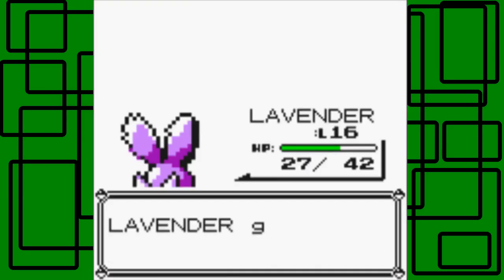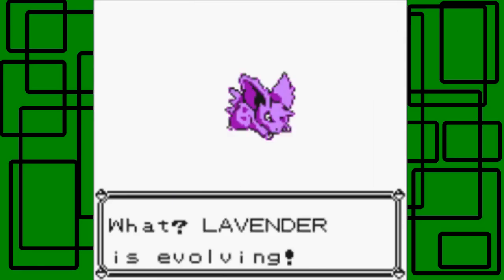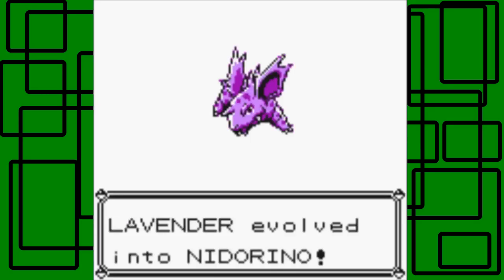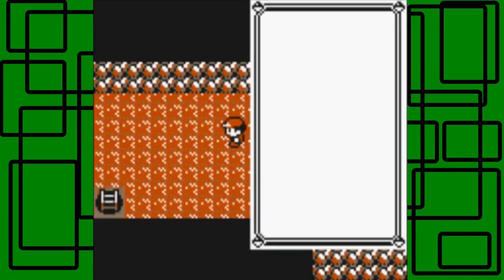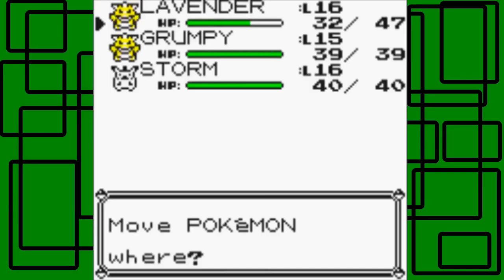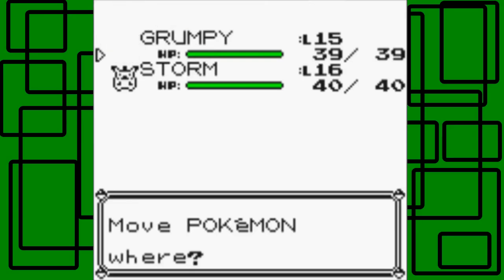That was a Zubat, but Lavender reached level 16 — it's going to evolve! Yes, Lavender is evolving. Boom! Lavender evolved into Nidorino! Nice. Although I am still looking for a Paras and a Clefairy. I'm going to catch Paras because it can learn Cut as an HM Slave, and Clefairy can learn Flash. They're really just HM Slaves.